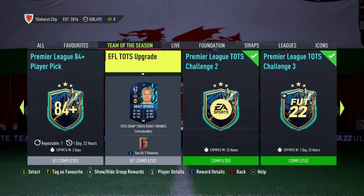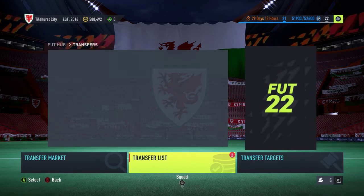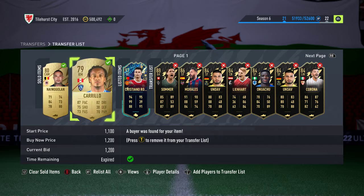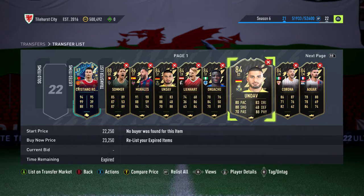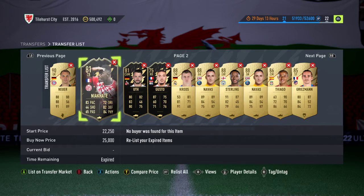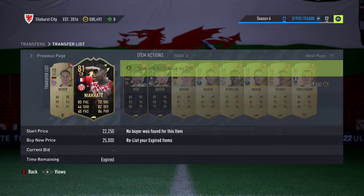And a Team of the Season player from the English Football League, which ranges from 94 Mitrovic, 93 Wilson, down to 88 — Naismith, Bannon, Telford, and Cooper. So let's quickly check the transfer list and get one of these guys. Let's take a Nikate. Actually, let's do both of them.